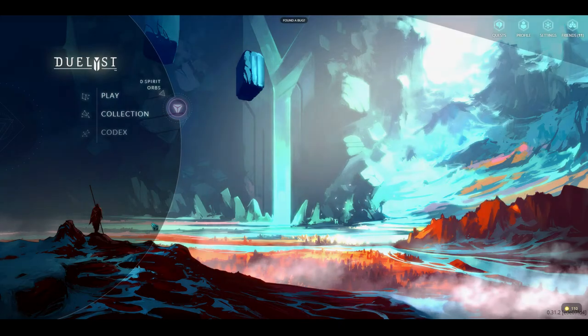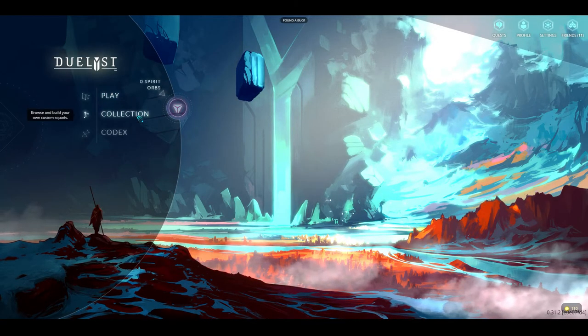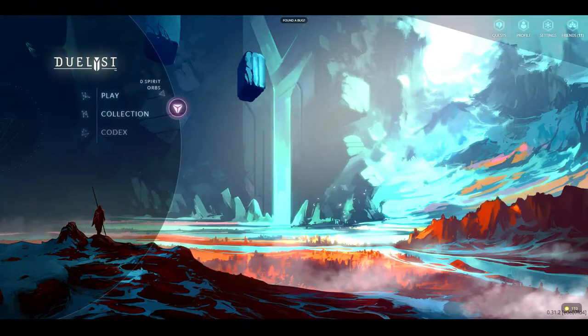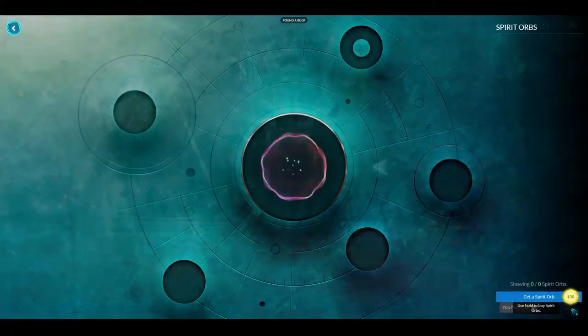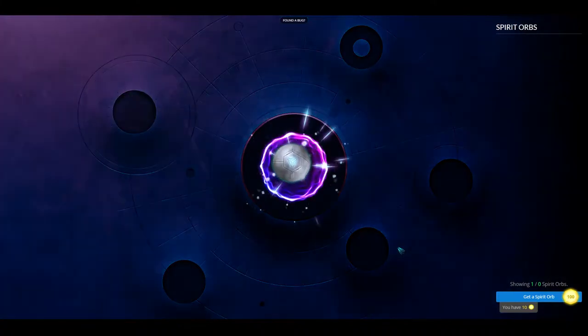What's up duelers, it's Nerp here. I finally figured out how to do the whole dispelling and crafting thing - I was doing it wrong before. All my cards I've been getting were from packs, but I actually have enough gold to buy a pack right now. Let's see what we can get.